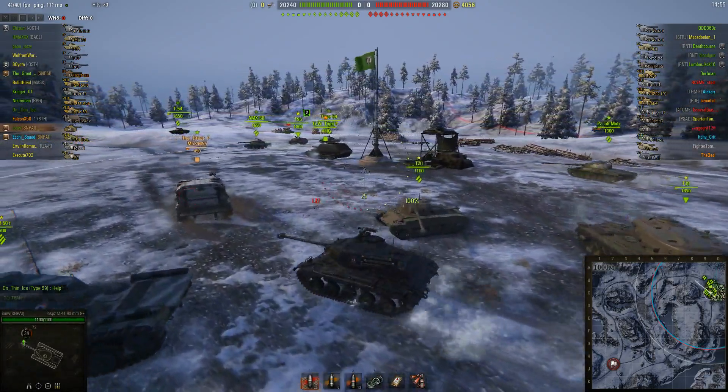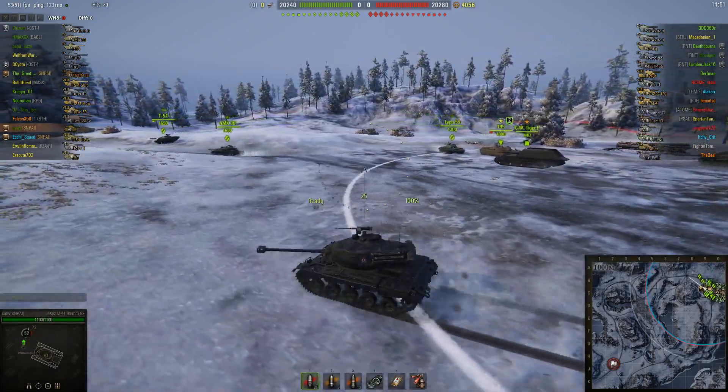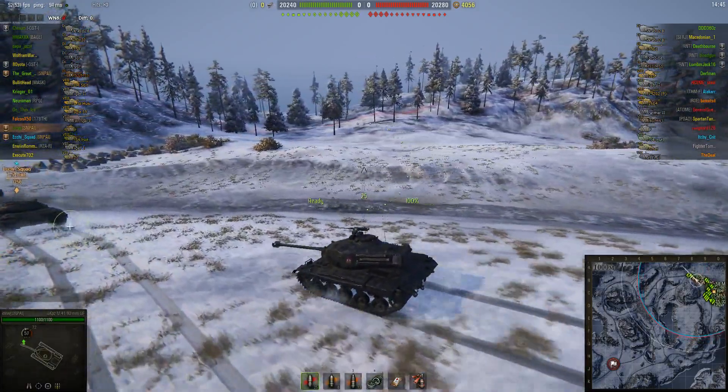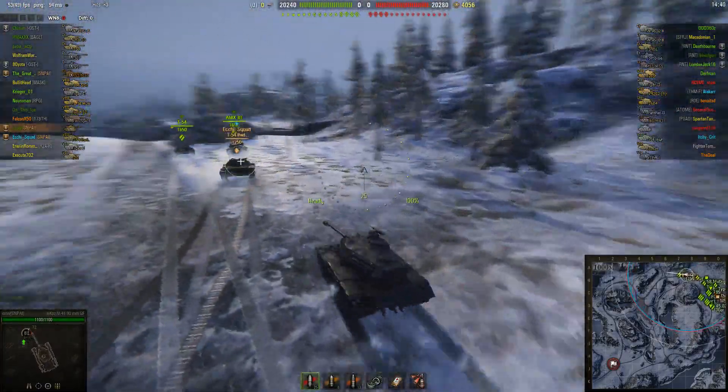Basically the Americans had this Walker Bulldog — it's an American tier 7 in this game, which we can see here. What they did is they took this 76mm and gave it a German 90, and gave it to the Germans. Or the Germans put a 90mm on it, and that's what we have here today.